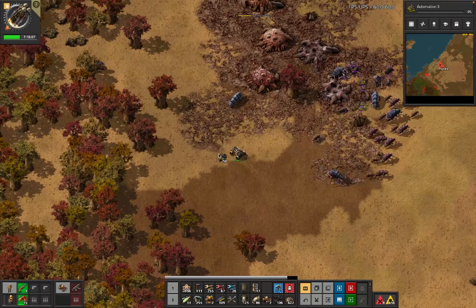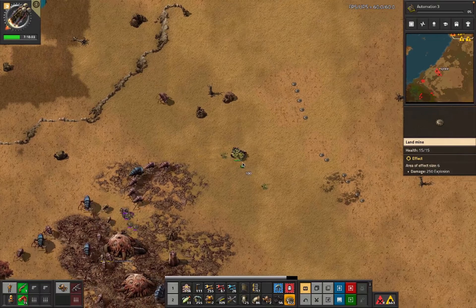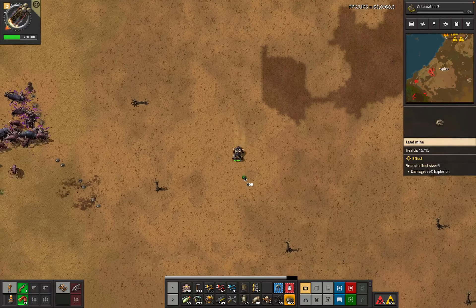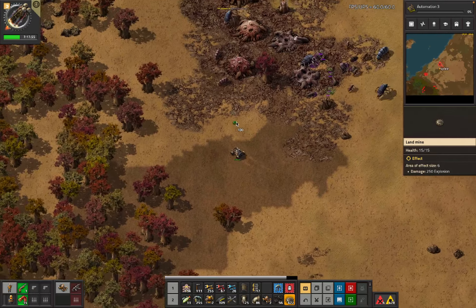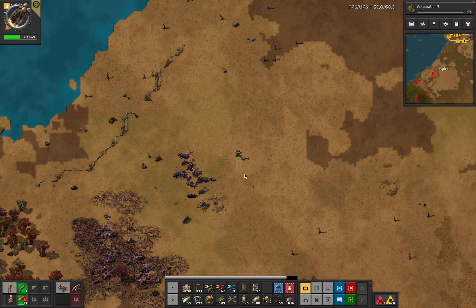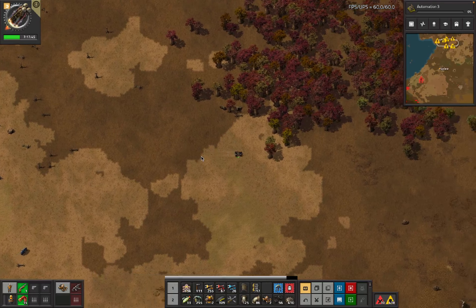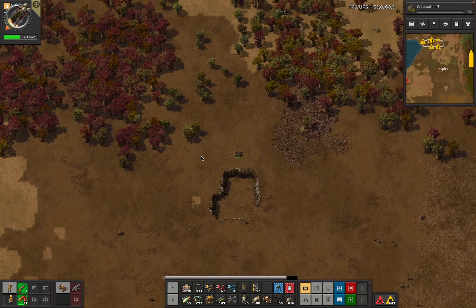I'm still not entirely sure that I'm going to get all the copper I need out of this patch. I was going to be putting landmines down there but had other things to worry about. Doing that extra loop was absolutely the plan - so that should hopefully be all of that sorted. If everything goes to plan, that's going to be the last combat I do for the rest of this run.